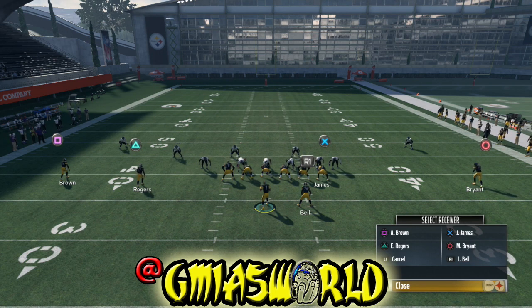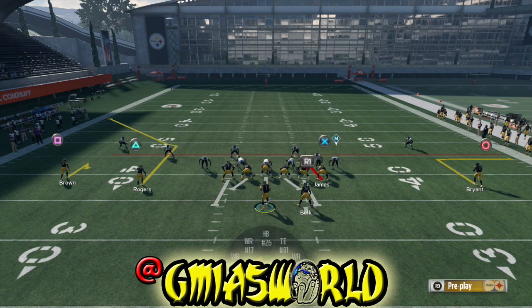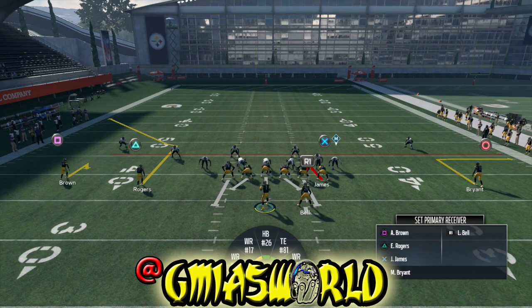Once you press triangle to bring up your screen to see all the receivers, we're going to use Martavis Bryant. We're going to press circle, then press right on the left directional pad to make him do an out route — that is a regular out route. Now the steps have to be done exactly like this in order to smart route it, unless you're smart routing a route that's already in the formation you want.